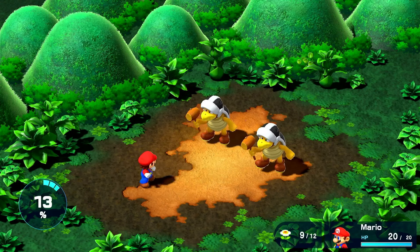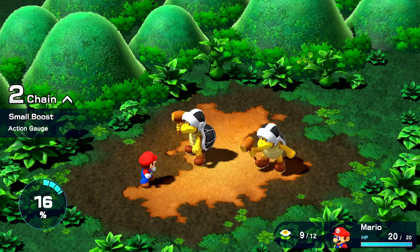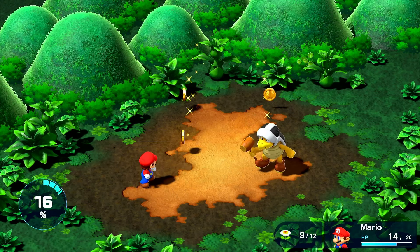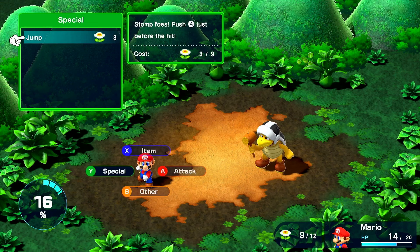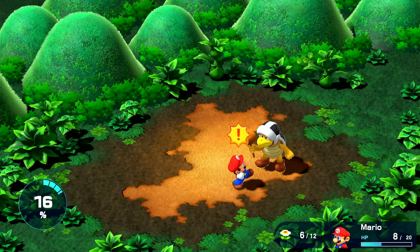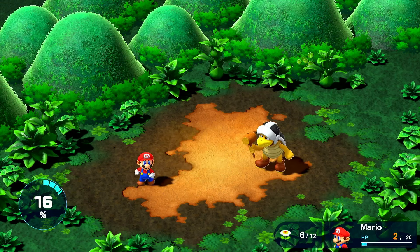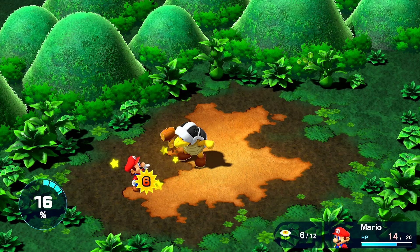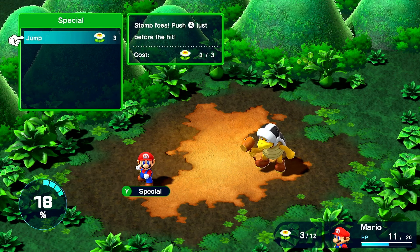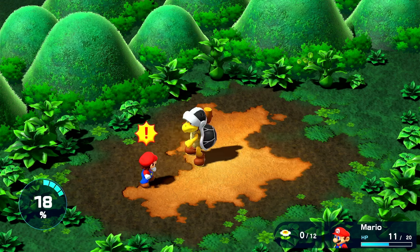I land a jump on the first one doing a lot of damage and I perfectly dodge a hammer. I go for a punch and finish off the first Hammer Brother while the other one goes for a Valor Up. I jump on the other one doing less damage, but I'm increasing my damage over time so it will help. I really suck at dodging at this point, but I get better over time as I haven't played this game in ages. I continue hitting and getting hit until I finally take out the other Hammer Brother.